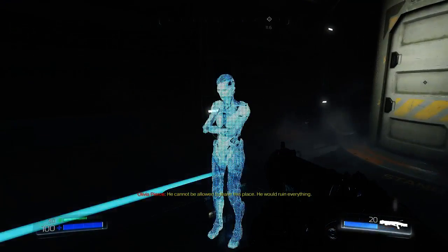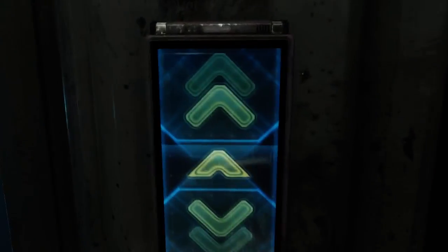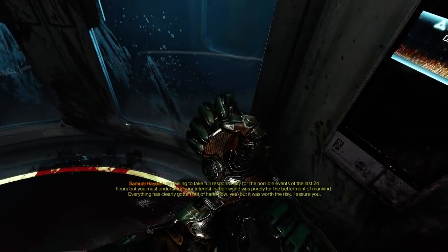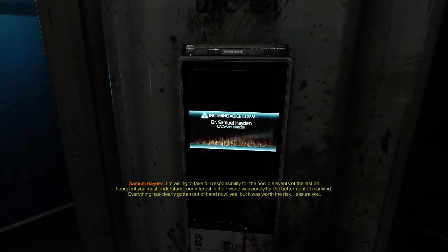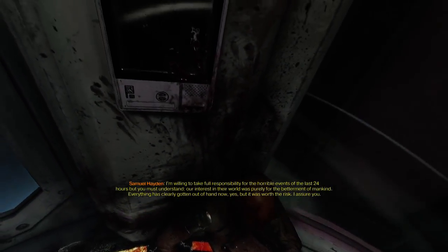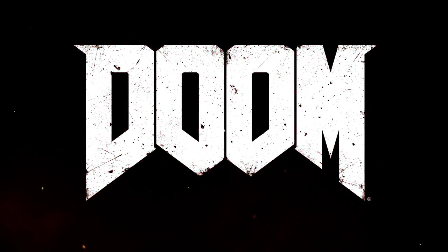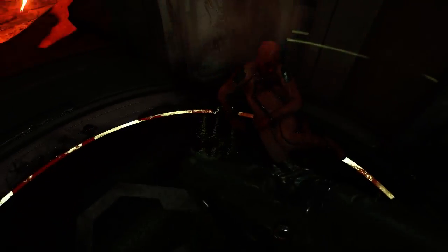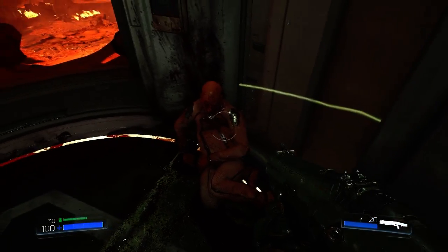Basically, just like old Doom was. 'You cannot be allowed to leave this place. You will ruin everything.' 'I'm willing to take full responsibility for the horrible events of the last 24 hours, but you must understand — our interest in their world was purely for the betterment of mankind.' Yeah, betterment. Everything has clearly gotten out of hand now, yes, but it was worth the risk. I feel like Doomguy's attitude is like, when will these guys ever learn? I really like the music too. And I like the little detail when he said 'betterment for mankind' — he looked down and was like, yeah, I'm sure that's what you were looking for.